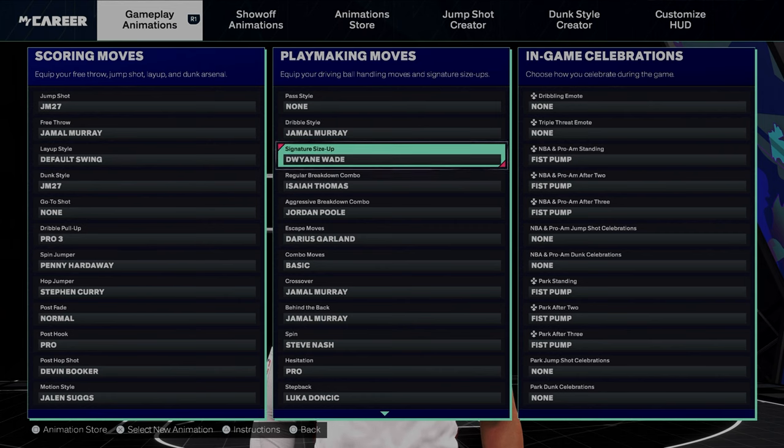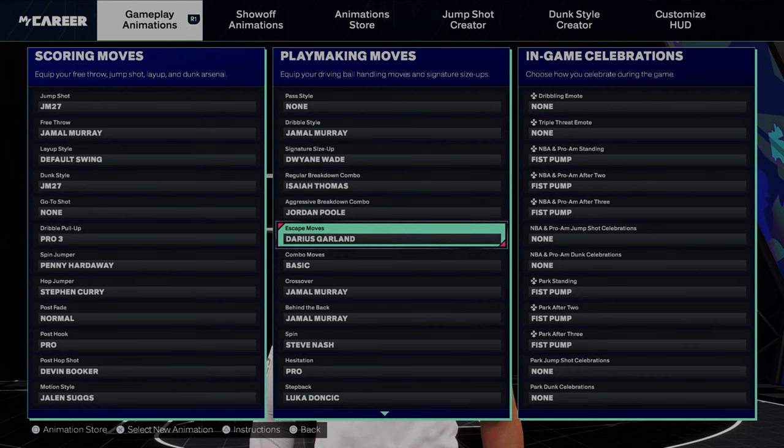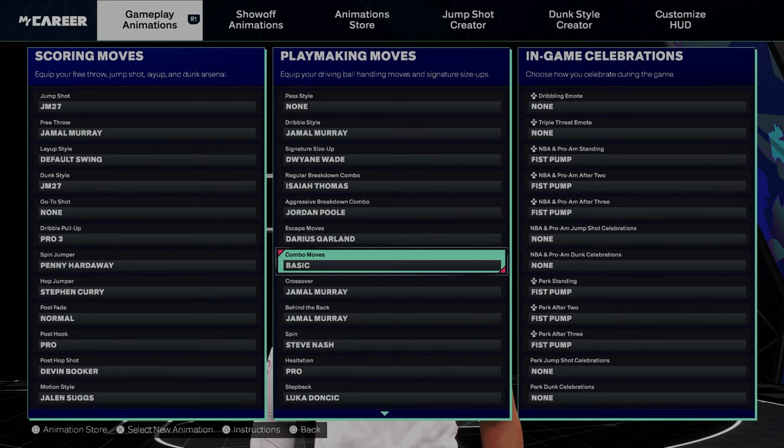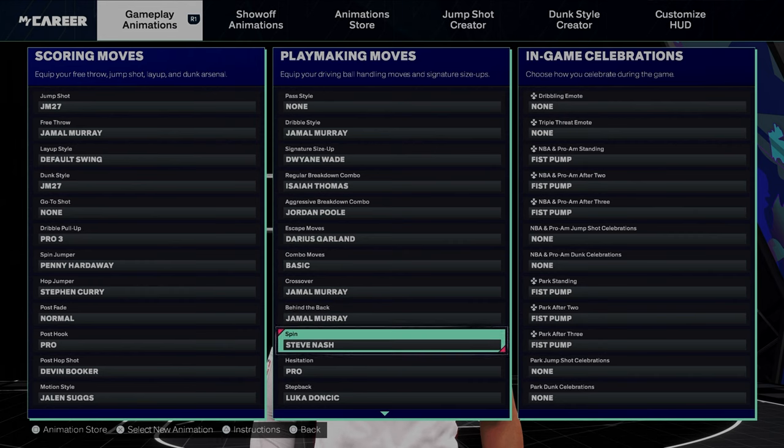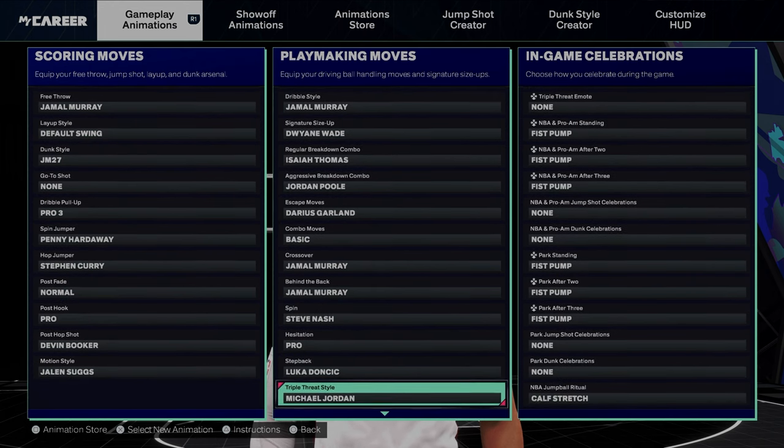Size up: Dwyane Wade. Regular breakdown combo: Isaiah Thomas. Jordan Poole aggressive breakdown, Garland escape. Combo move basic crossover: Jamal Murray. Behind the back: Jamal Murray. Spin: Steve Nash. Hesitation, pro step back: Luka. Triple threat: Michael Jordan.